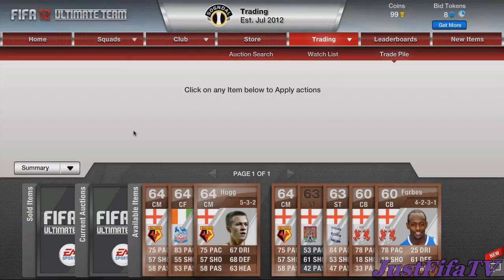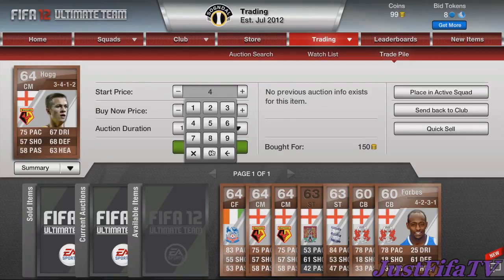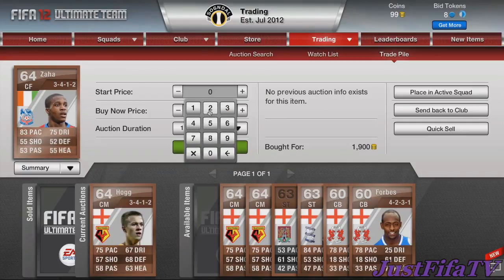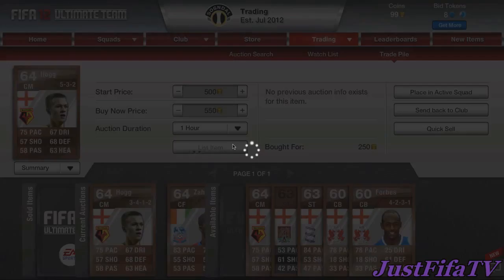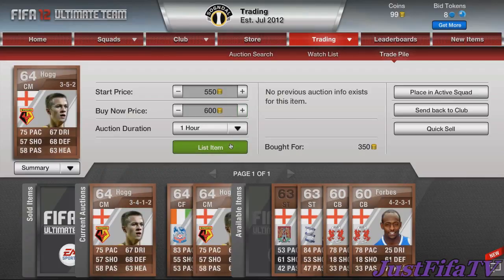Here are all the players we picked up for this episode with our 5k. We went with all English players — that's the easiest way to trade in the beginning in my opinion. First is Hogg in the 3-4-1-2, plays for Watford, picked him up for 150, trying to get around 500. Then Zaha from Crystal Palace, picked up for 1900, trying to get 2700. Another Hogg for 250, trying to get 550, and another for 350 in the 3-5-2, trying to get 600.